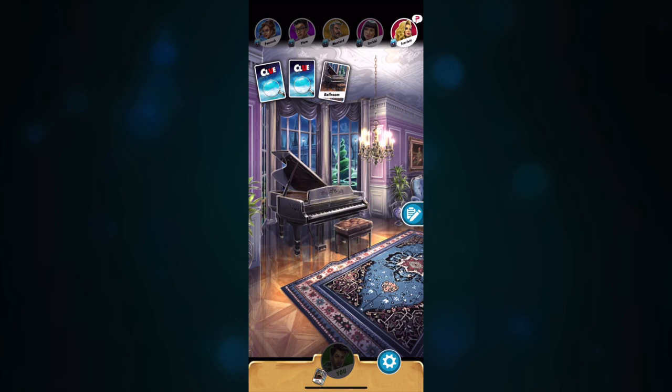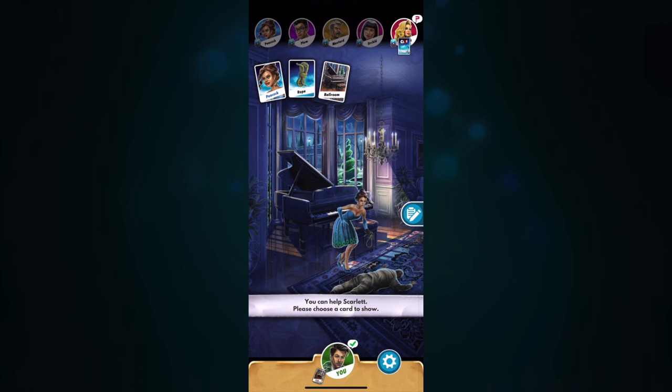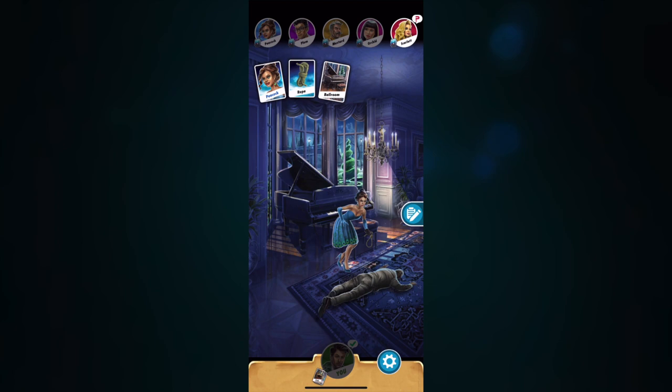Scarlet picks a card and immediately we have to show her Peacock as well. She guessed Peacock, which she knew she didn't have, but she also weirdly guessed Rope and Ballroom. It makes me wonder why she would pick those two — nobody has called them out yet. I guess she was just randomly picking.